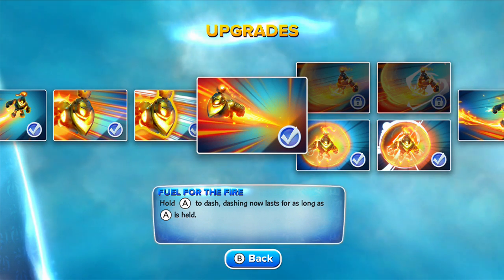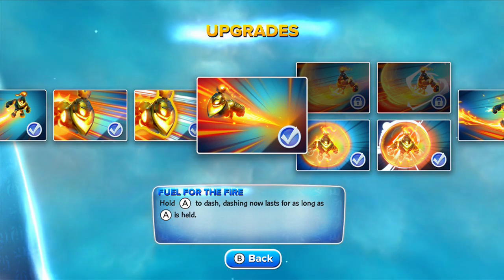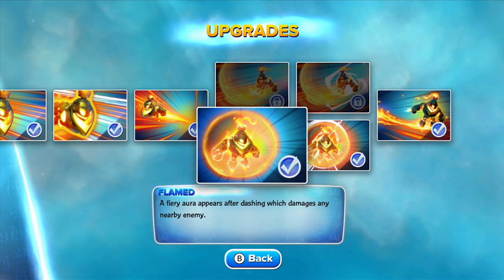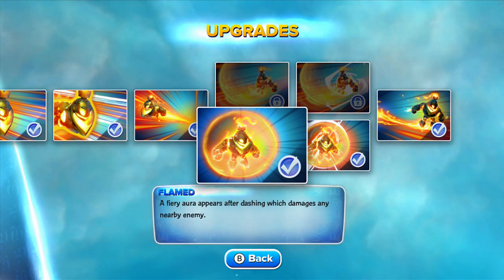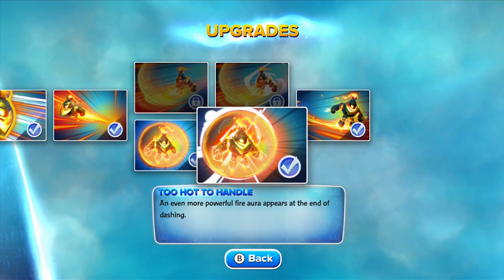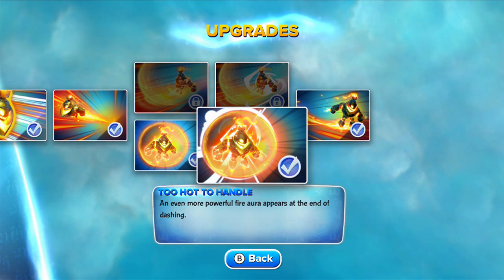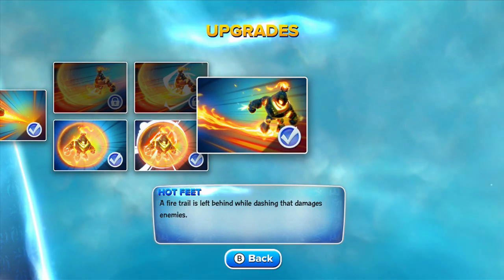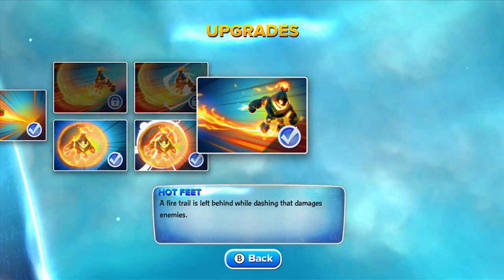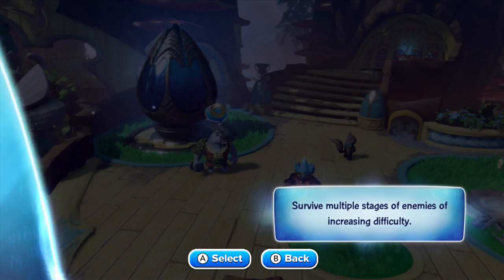For his bottom path I chose the Temperatures Rising path. We've got Flamed — a fiery aura appears after dashing which damages any nearby enemy; it's like a fire shield that just surrounds him. Too Hot to Handle — an even more powerful fire aura appears at the end of dashing. His soul gem is Hot Feet — a fire trail is left behind while dashing that damages enemies. Without further ado, let's pop this bad boy into some battle gameplay.